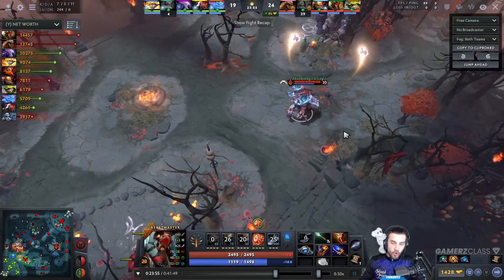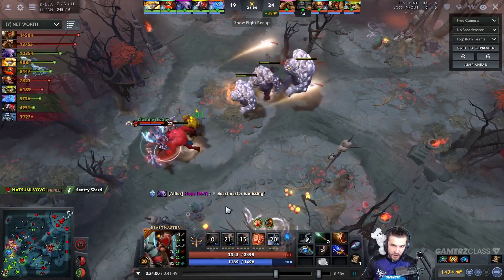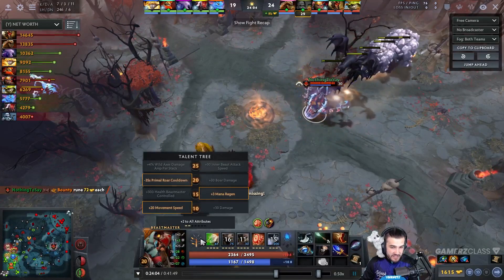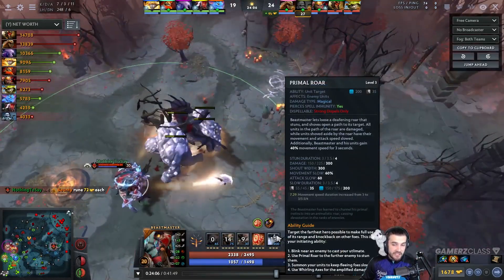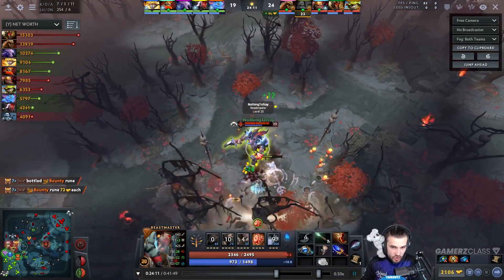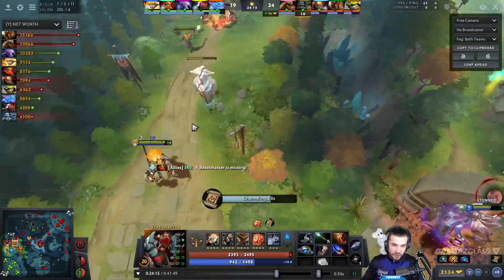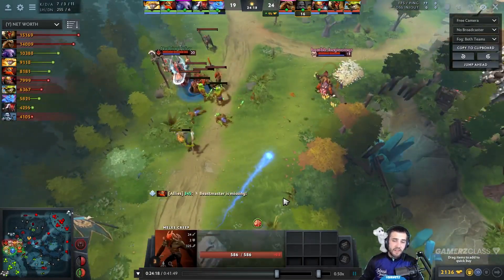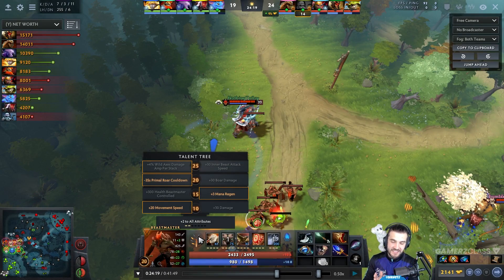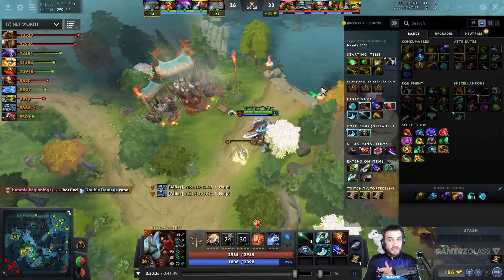An incredibly strong power spike for Beastmaster is when he has Blink Dagger, Boots of Travel, and the level 20 minus 35 second Primal Roar cooldown. He only has to wait 35 seconds between four-second BKB-piercing stuns — it's just so strong. That's the point in the game where you should be looking to combo and kill, push objectives, take towers, use axes to farm every available camp, and try to reach level 25.